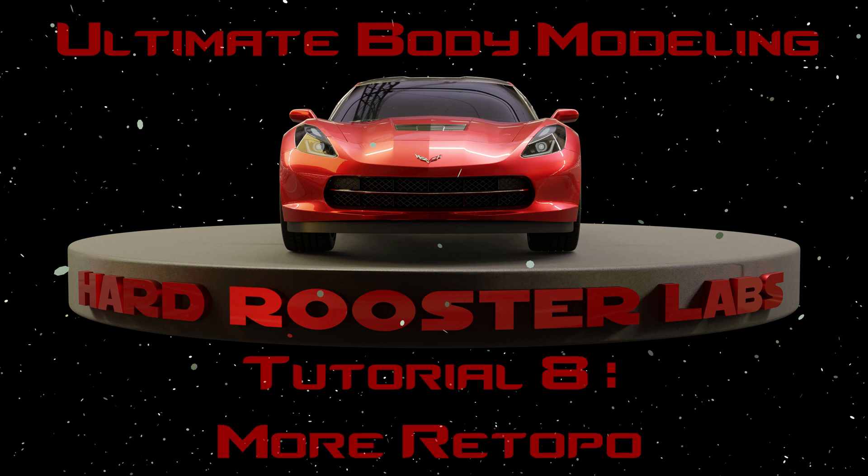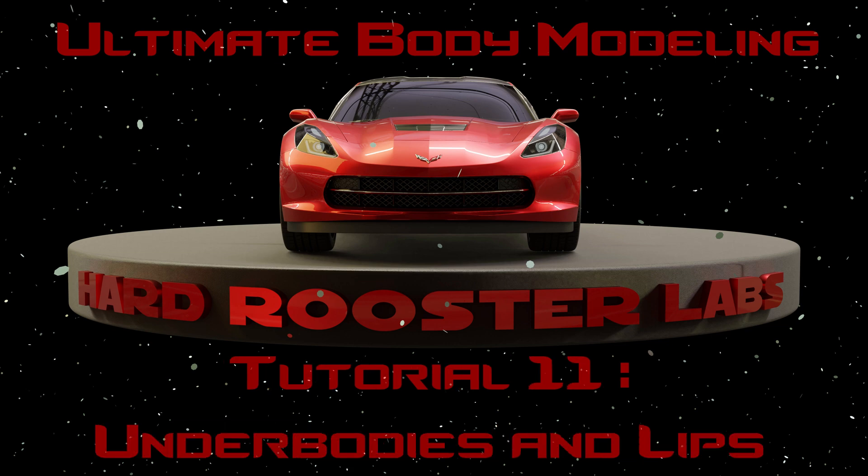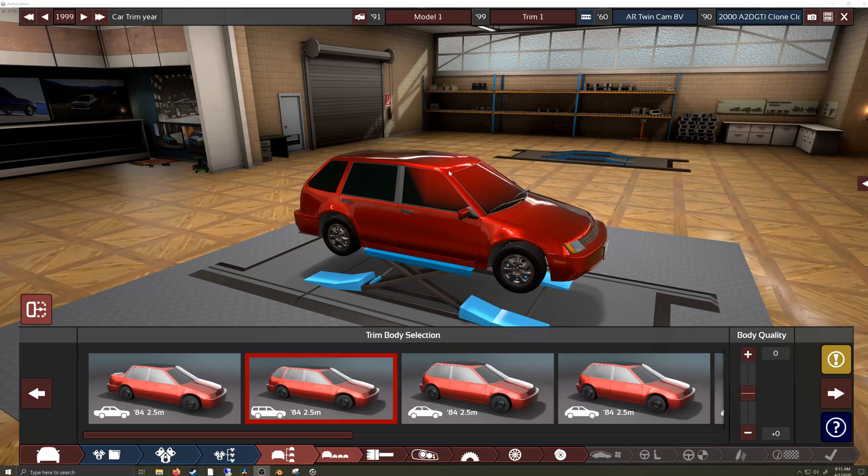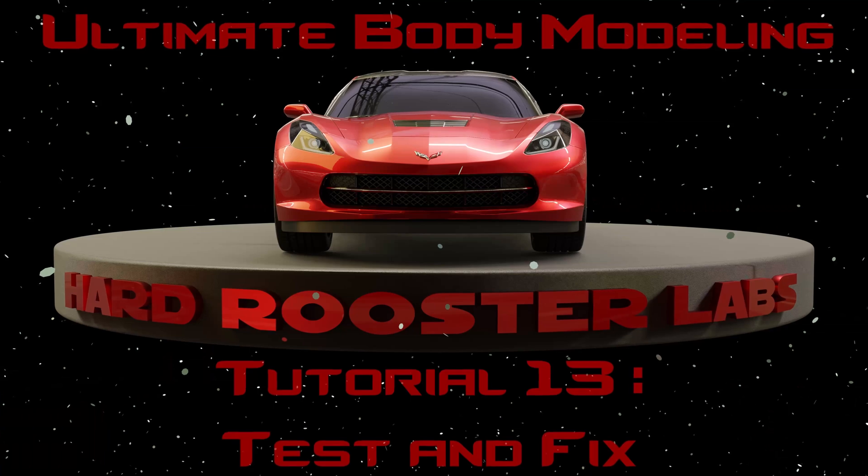The next few videos are about adding detail — from glass insets to glass trim, to seams, to setting up export materials, wheel wells, underbodies, and lifts. Once we get past all that, we'll be at the 12th video where we'll tackle what might be the most befuddling subject for modelers, and that's rigging, also known as skinning. This is the part where we make all the morphs that let you adjust the car body in game.